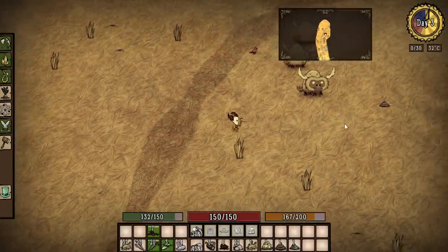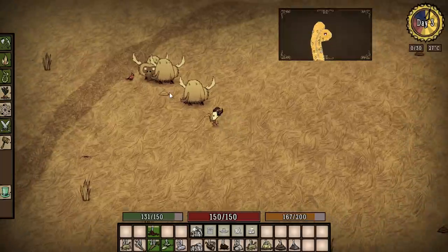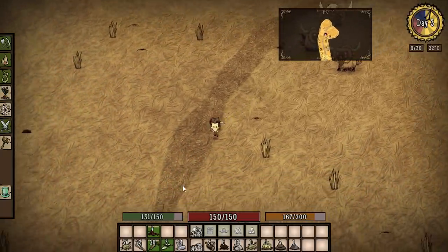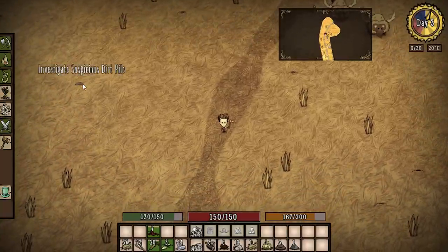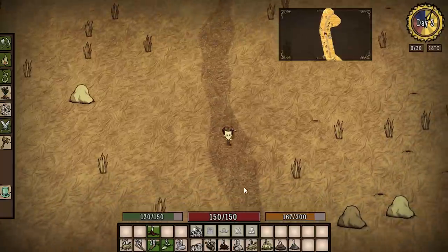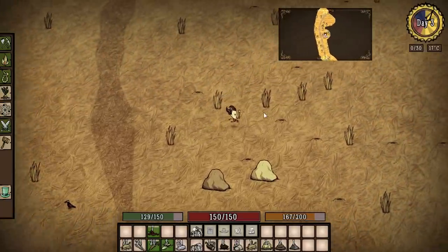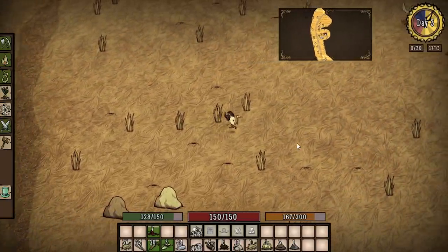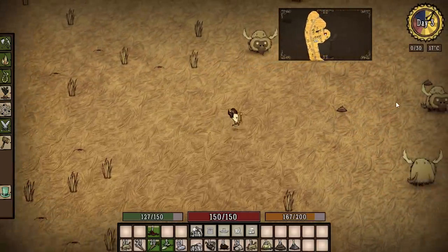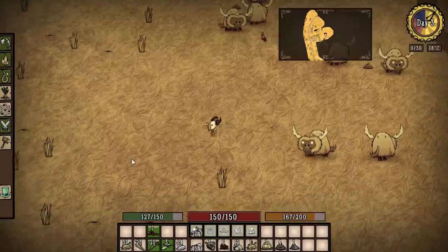And we are back. It is day three and things are looking pretty promising. We did a lot of exploring yesterday. We got a beefalo herd and there's a big savannah biome. There's a suspicious dirt pile over there I'd like to investigate, and there's lots of stone and grass here. There is a really big beefalo herd - that is a really big beefalo herd. Awesome.